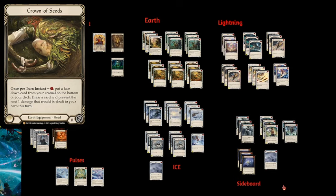In some situations you can keep a Pulse in hand — not always the best thing to do, but it increases your fuse rate for the next hand since you already have two of the three things you need. Crown of Seeds is actually one of the most important cards for the deck and one of my favorite pieces of art in Flesh and Blood. It's a once-per-turn instant costing one resource: put a face-down card from your arsenal on the bottom of your deck, draw a card, and prevent the next one damage dealt to your hero this turn.